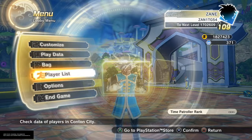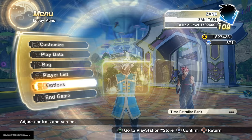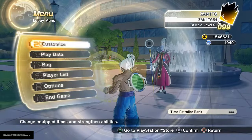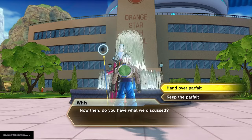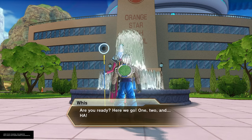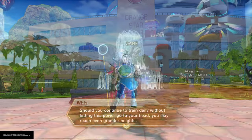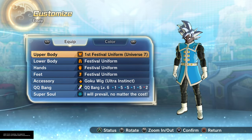Now in the customization menu, as you can see in the top right corner, you can now level up from 100 to 120 by talking to Weiss. Go talk to Weiss in the Bamboo Forest at the Patroller Academy, make him your instructor, train with him. I think you have to get a parfait — you give that to his hungry self and he basically gives you the level cap, just like talking to Guru.